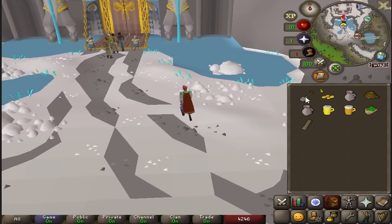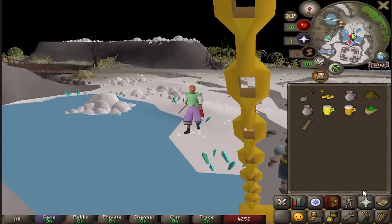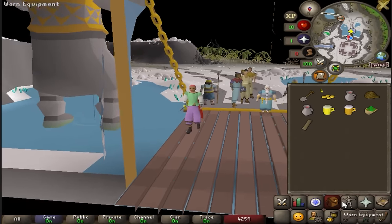Everything looks so good on Varlamor. This is the place that I need the Perilous Moon's quest to access. But it's day of release, so I'm sure there's a bug that will let me in — right?